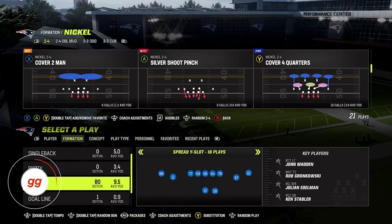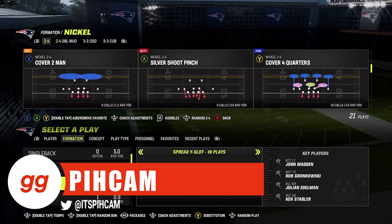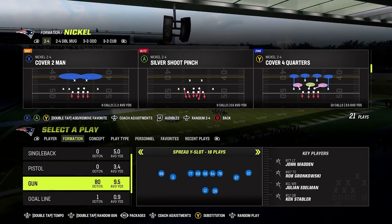What's up guys? It's Pick'em with HuddleGG, and in today's video we're going to talk about how we can attack cover four quarters and cover four palms type defenses when your opponent's zone is set to default.